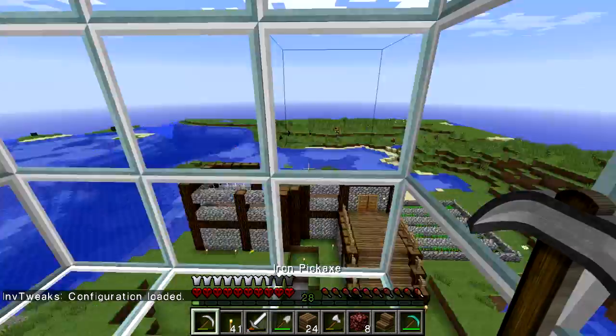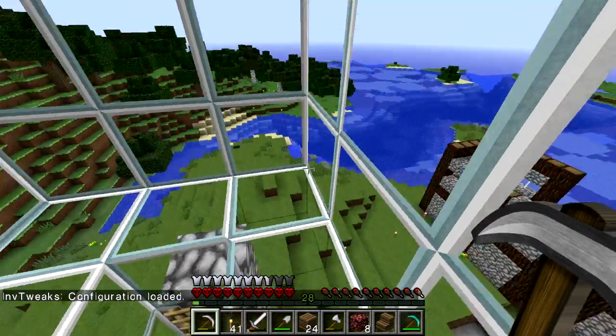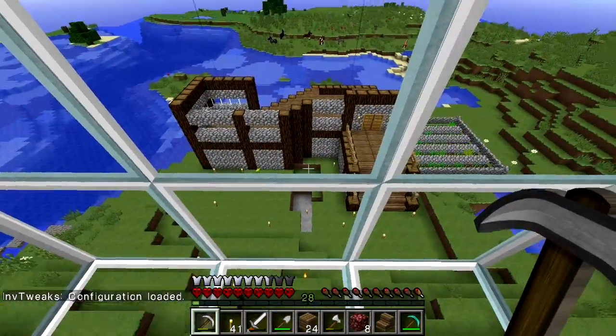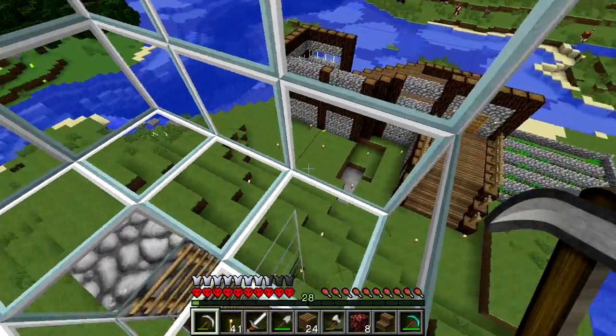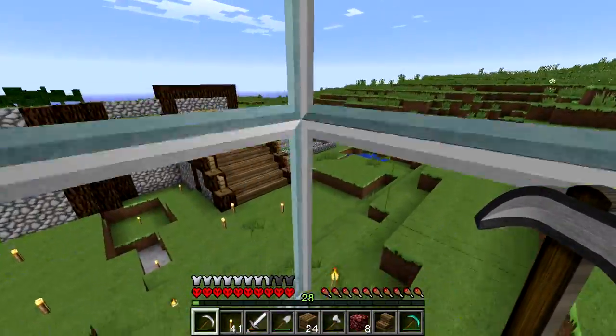Alright, we're back. So it was Optifine that made this glass smooth. I guess the actual texture pack makes it look like squares. All right, we're back. It's been like a minute — 30 couple, you know. It's been a little bit.